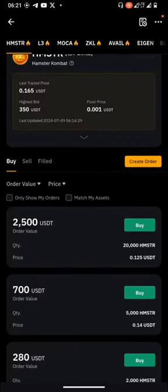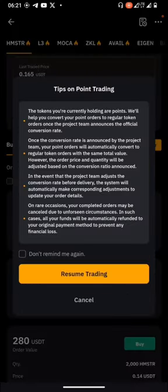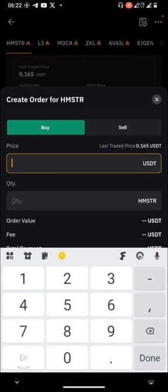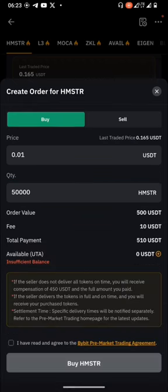How do you create your own price? You can come here to 'Create Order.' If I touch 'Create Order' and choose to buy Hamster Combat, I can set my own price. The last traded price is 0.165, but I can say I want to buy for 0.01 USDT, and I want to buy 50,000 HMSTR tokens — that means I'm going to spend 500 USDT.